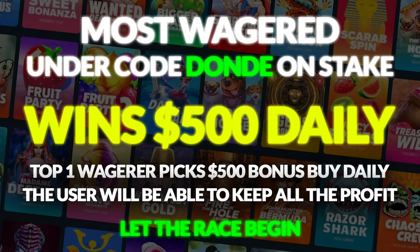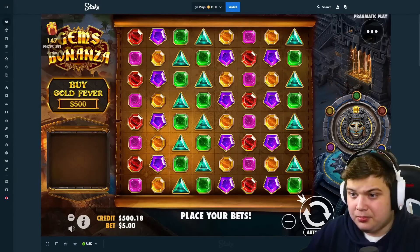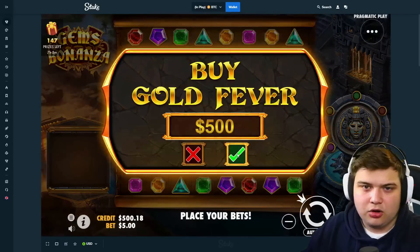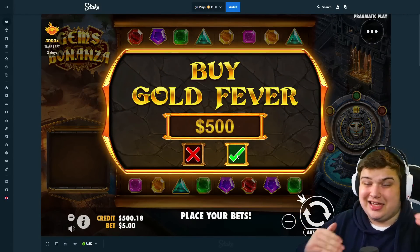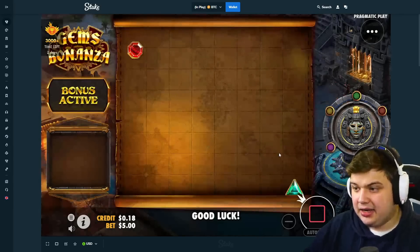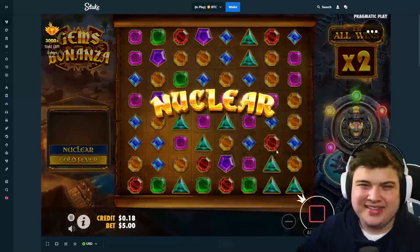Okay boys, as always since we're on Stake, daily $500 bonus buy - the Sugar Rush session wasn't too good but we have to do the daily $500 bonus buy every single day, that's what we do on the channel. Basically how this works is like a little leaderboard and whoever the top wagerer is gets to claim these daily $500 bonus buys. 100% of the profit goes to the top wagerer, anything up to $500 comes back to me.